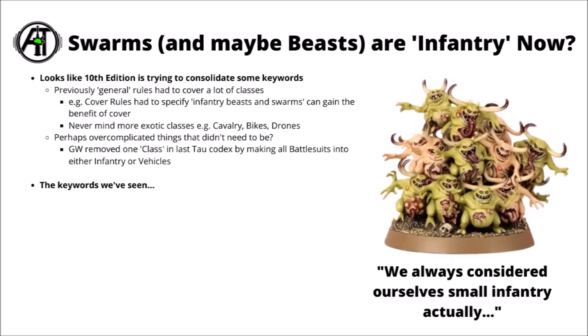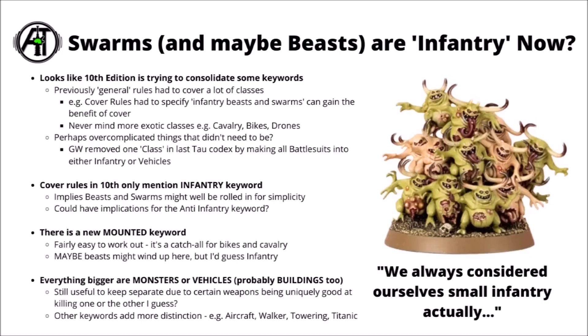There were things like Cavalry, Bikes, and Tau Drones to talk about, and all these keywords complicated things a little more than perhaps needed. In the last Tau Codex, Games Workshop removed one class by making the Tau Battlesuits all either Infantry or Vehicles while retaining that keyword. The reason I suspect keyword consolidation is happening is the 10th edition terrain rules, which only seem to mention Infantry as the keyword and make no mention of Beasts or Swarms. It's pretty likely they've been rolled in for simplicity — they don't absolutely need their own keyword for extra rules, and counting them as Infantry means you don't have to talk about three or four different keywords every time you discuss terrain.